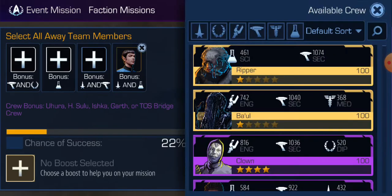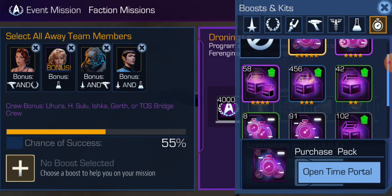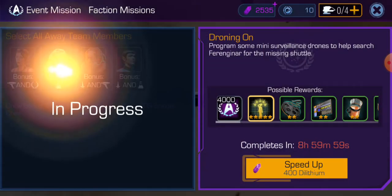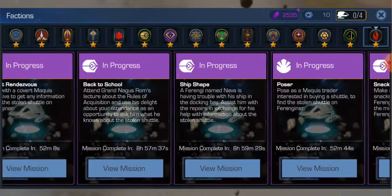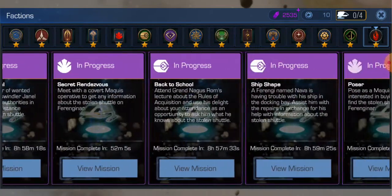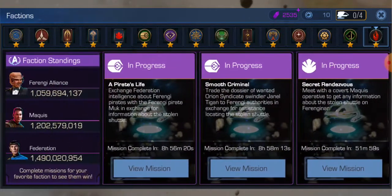Let's send a couple more of these off. I think this will be the last one — I'll send it with a doubler. That should be good. We have eight bonus shuttles: one, two, three, four, five, six, seven. So we've got seven Ferengi and one extra Federation.